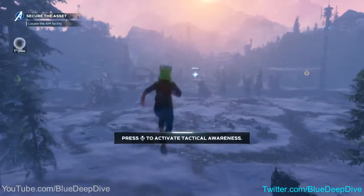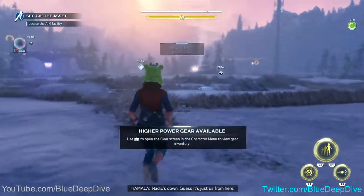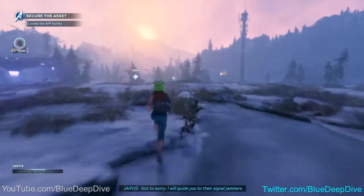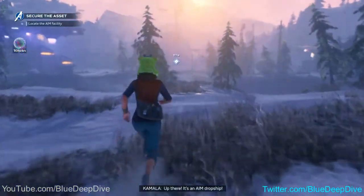Commander Hill, hello. Radio's down. Guess it's just us from here. Not to worry, I will guide you to the signature. Up there — it's an AIM dropship.